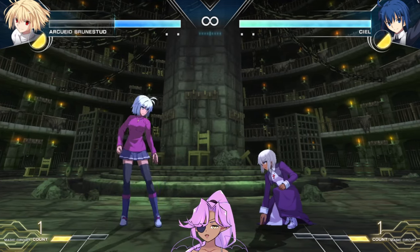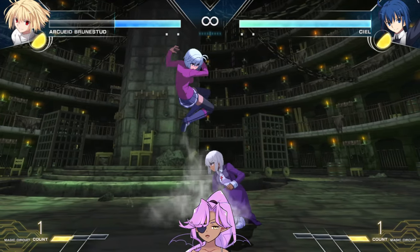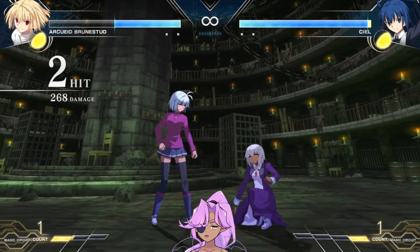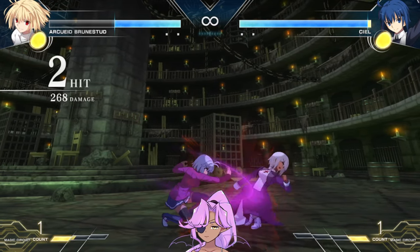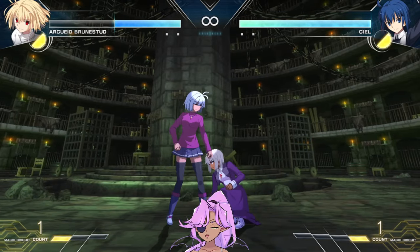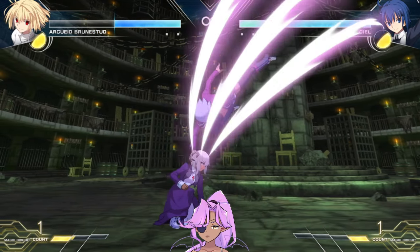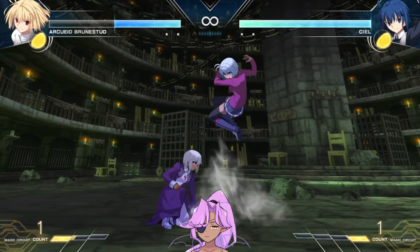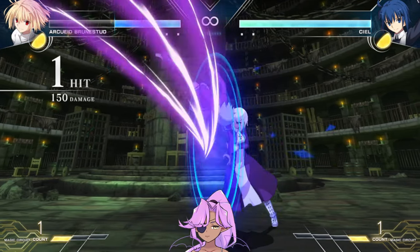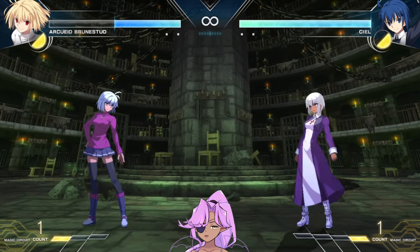And then she has jump 2B — her dive claw. It's a downward motion. It's more used to bait people into mashing really late or throwing really late. So you do this, they try to throw you, this hits, and you get a combo. You can charge this, which means they have to stand up to block the charged version. So the normal version is just down and B in the air, but if you charge it, it's an overhead that they have to stand to block. It's done at the right spacing — it's plus enough to not get mashed on.